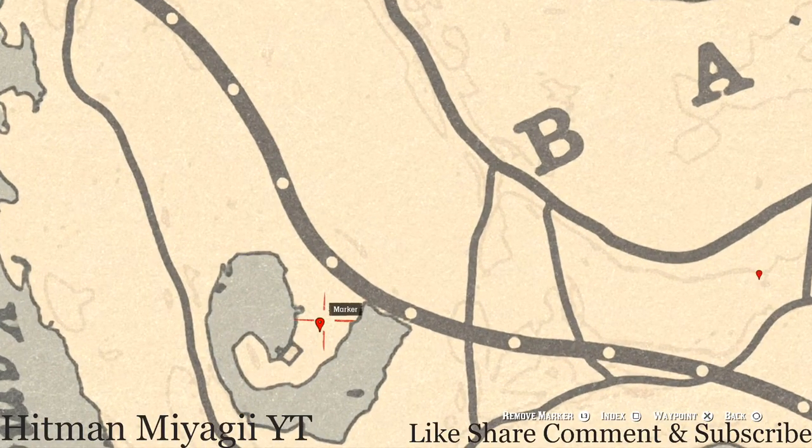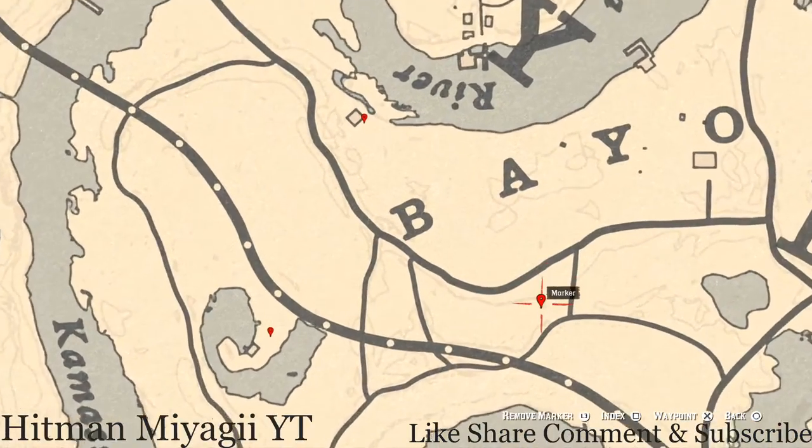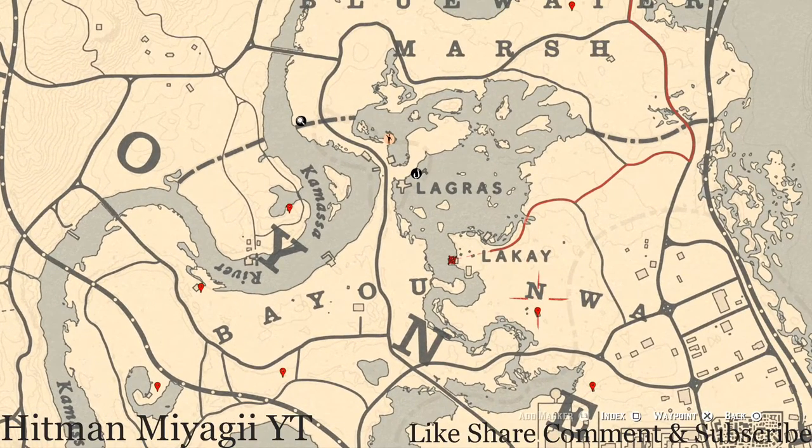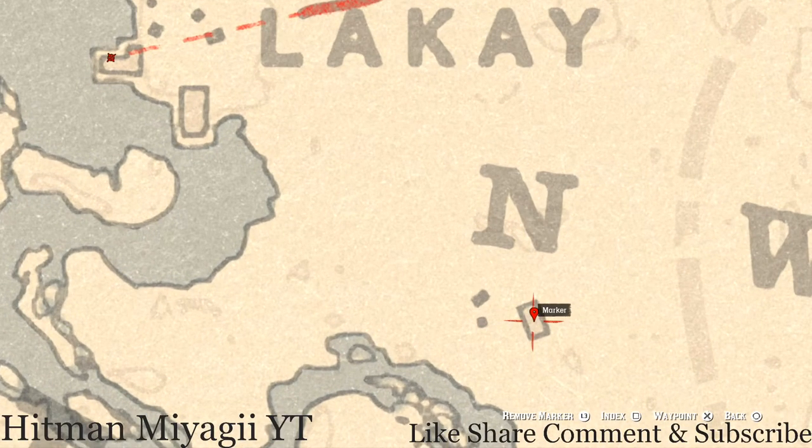This bird egg is a heron egg — H-E-R-O-N — it's in the tree. Shoot it down with a varmint rifle or a bow using a small game arrow. The next marker is a fossil, which is randomized like all fossils. Come to this location with your metal detector and you'll dig up a random fossil. Next, right below the end of NWA, inside this house on the only table, there's an Irish Whiskey antique alcohol bottle.